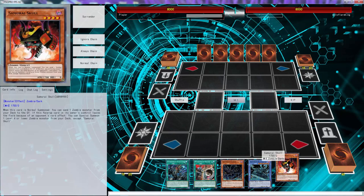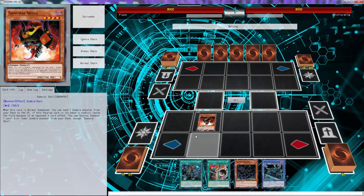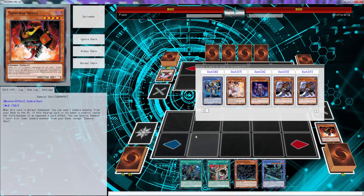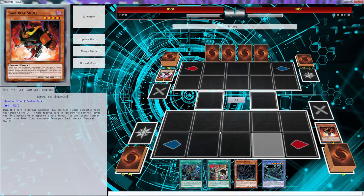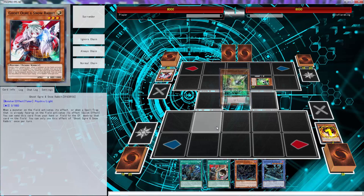We almost got there but we wasted a lot of cards thinking Firewall was in our extra deck. Alright, this is actually a really, really fantastic hand — we'll start off with the Samurai Skull. Do I even continue playing? This is why — he's gonna have to quit now. Don't ash, please don't. He wasted two cards for one card — this is why I love Samurai Skull, oh my god!